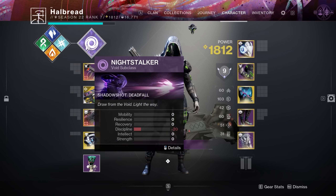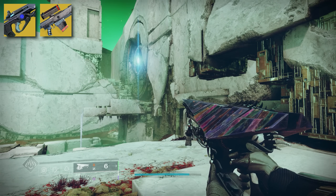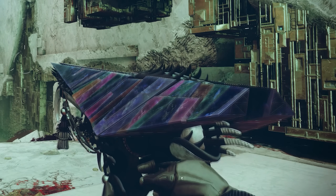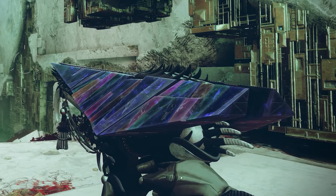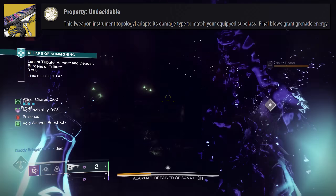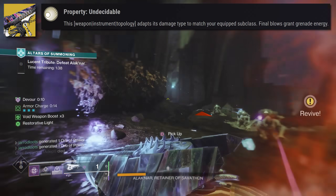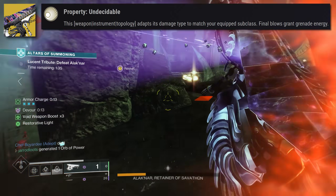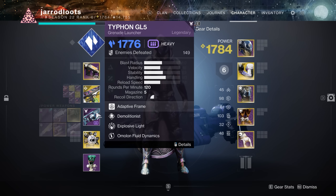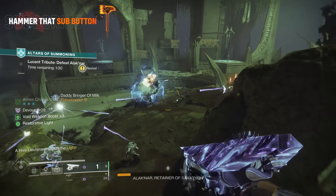In your inventory, it'll actually switch to your subclass element automatically. This is different from weapons like Hard Light and Borealis that require you to hold Reload in-game to switch their elements — this works on its own, without requiring anything other than switching your subclass. The glimmer within the crystals on top of the weapon will change colors depending on your equipped subclass. The craziest part about Property Undecidable is that it also applies to your Darkness subclasses, meaning if you run Stasis or Strand, this Fusion Energy slot weapon will still switch to a Darkness element — normally only found on Kinetic slot weapons.